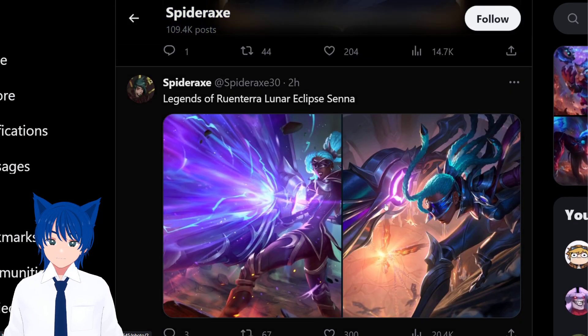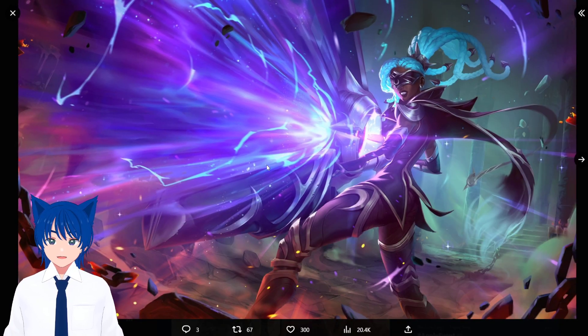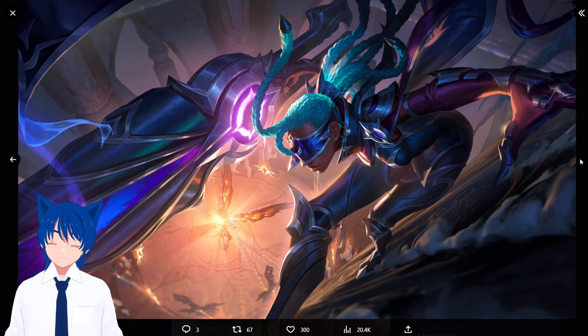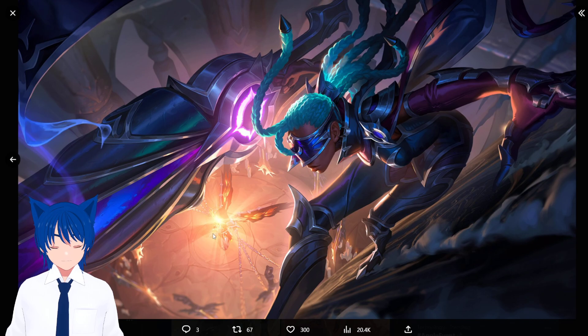Let's go on to Senna, who is again pretty basic like Aatrox. It's kind of like how Dawnbringer and Nightbringer skins sometimes hit and sometimes don't. I don't own this skin on PC so I can't judge the model, but this pose is great. I think she's fighting Kayle here — Kayle has wings — so Senna's a busy girl.